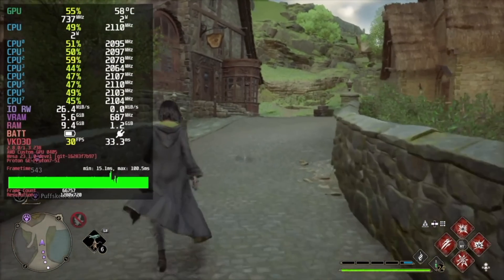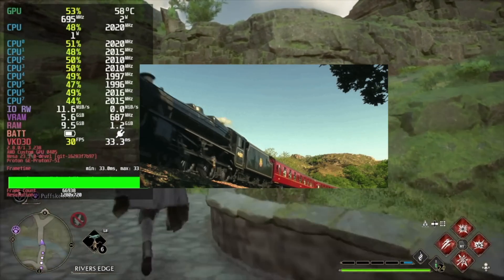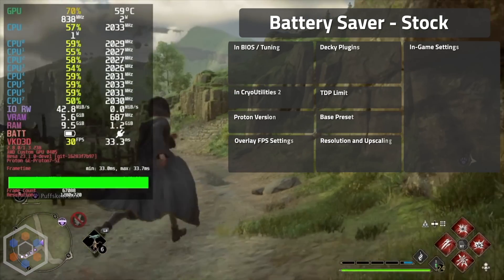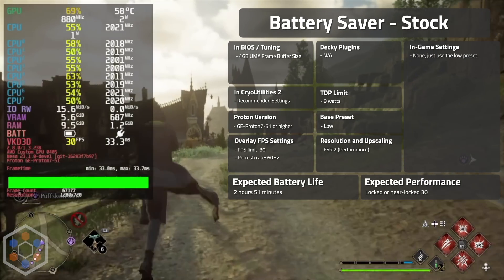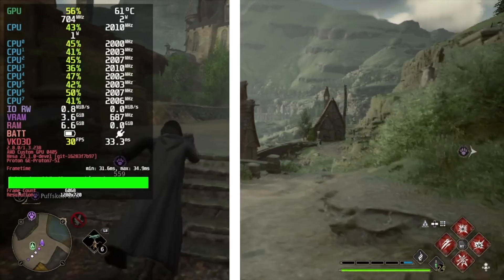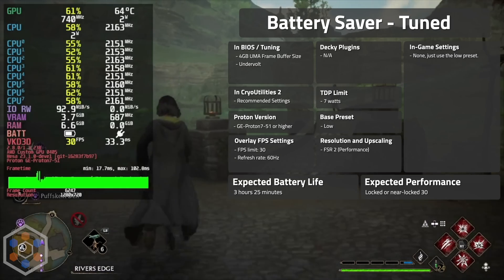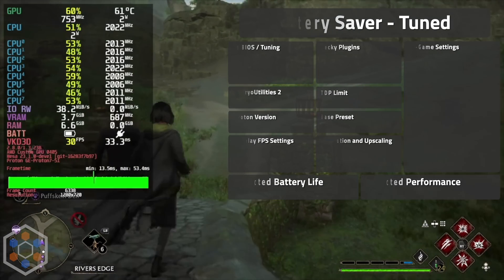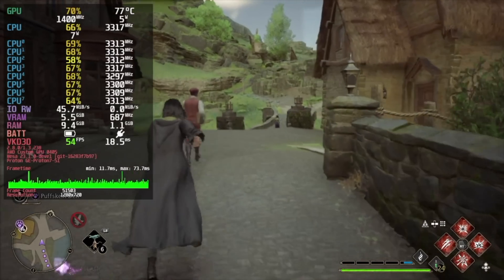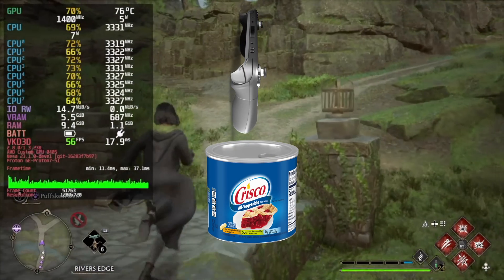First up is Battery Saver, where we try to get the most battery life possible while retaining a solid 30fps. If you want your deck to last the entire ride from King's Cross to Hogsmeade, use these settings.